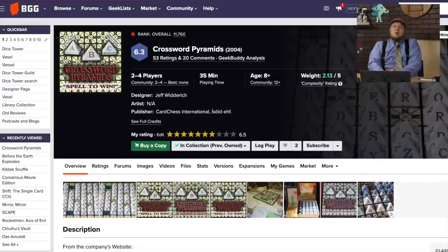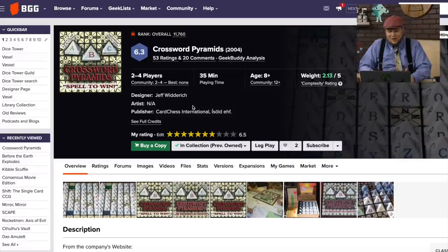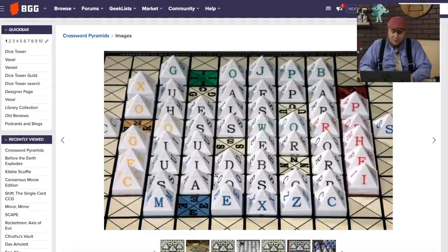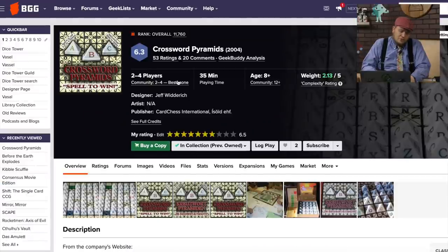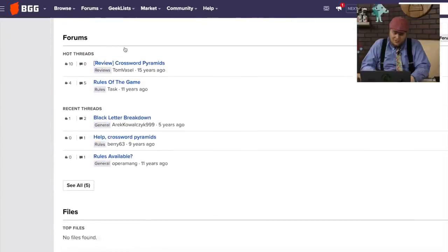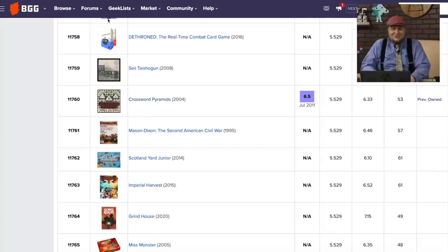Crossword Pyraments — if you're new to board gaming, that name meant nothing to you. This game came out in 2004 and was the center of one of the biggest BoardGameGeek controversies, where the designer Jeff Witterich went and rated his own game and said it was great. He also had a four-player chess game. I don't dislike Crossword Pyraments — there are a bunch of pyramids on the board and you're placing them out to make words, and the words can bend when they hit the corners. Really good quality pieces; I'd rather play this any day over Scrabble. I thought it was a decent game, and if you want to go down a rabbit hole, there it is.